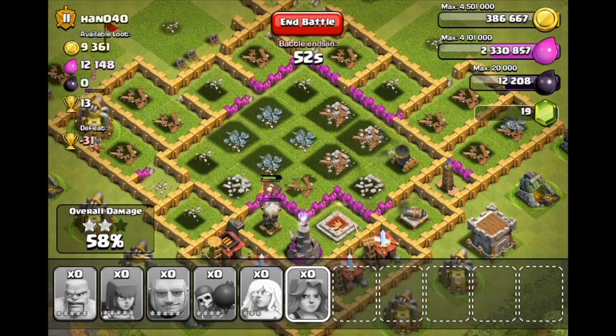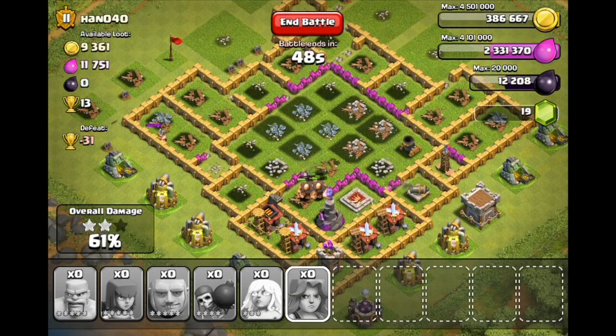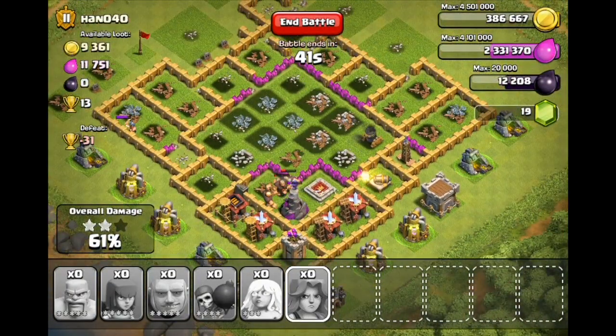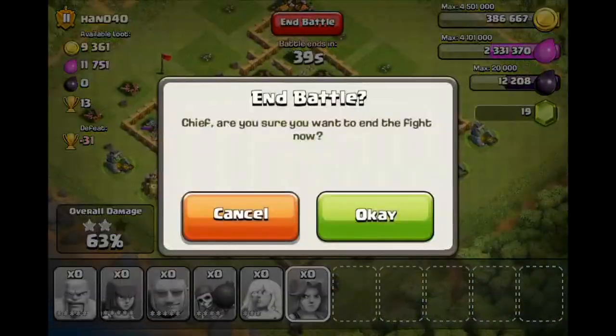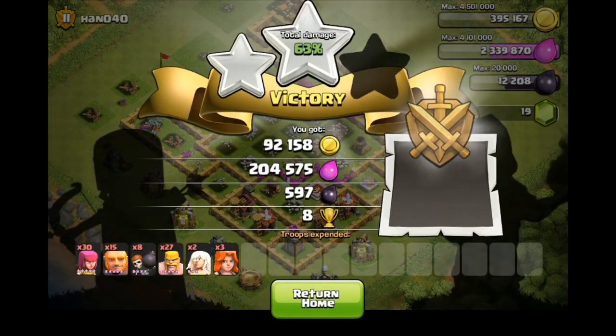I need 17.5K dark elixir to upgrade my Barbarian King to level four, so once I get up there I am definitely going to be doing that. Once my barbarians are done they're just going to keep attacking that wall — I think that is the end of this raid for us, as my giants continue taking splash damage. End — two stars, 204,000 elixir, 92,000 gold, 597 dark elixir.